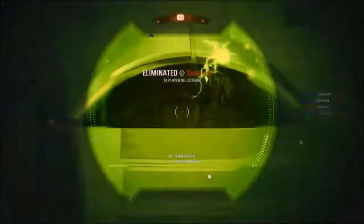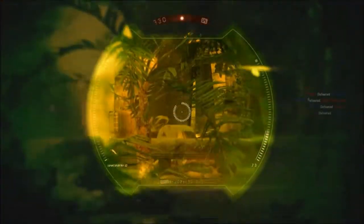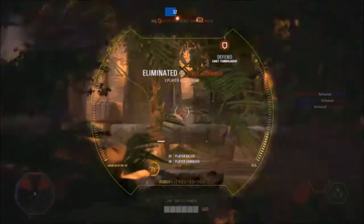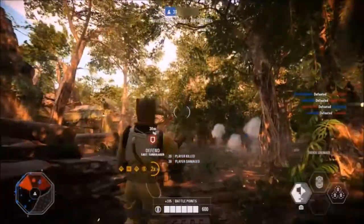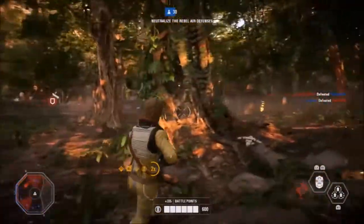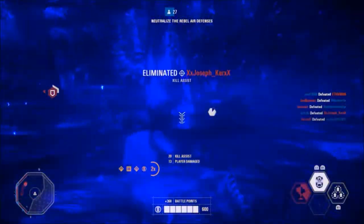Another strength of Bossk's is his unique ability to heal himself fully regardless of how much damage he has taken. This makes his 600 health far more impressive than it first appears, and probably gives Bossk more survivability than any other hero in the game, because he always has the option of fleeing overwhelming situations to fully heal himself.